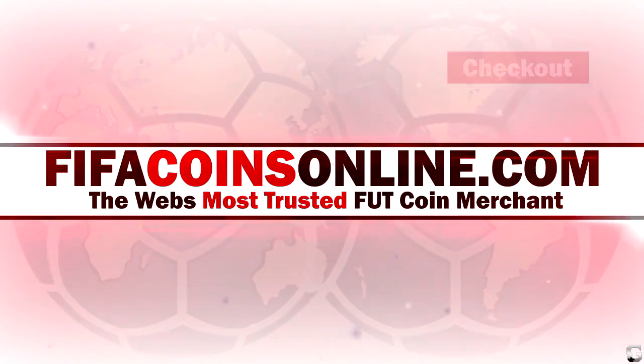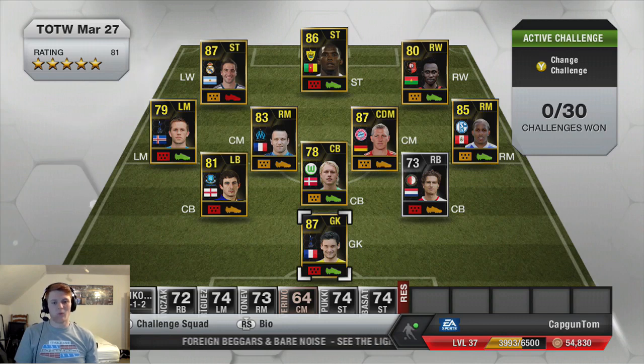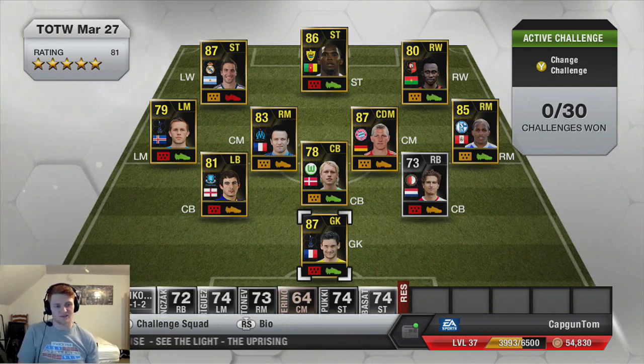For great deals on Ultimate Team Coins, check out FIFA Coins Online. It's CapGumTom here and welcome to Searching for Schweinsteiger. This is going to be a three-part pack opening where we open 4,600 FIFA points worth of packs trying to get this in-form Bastian Schweinsteiger.